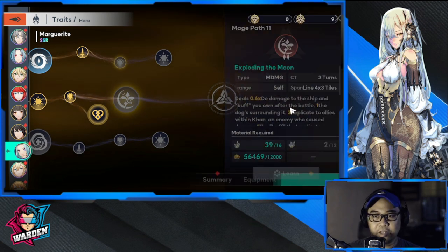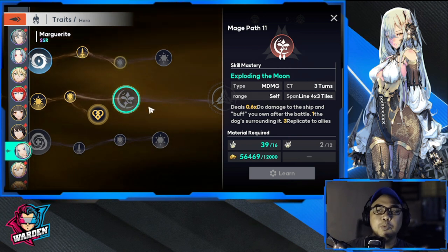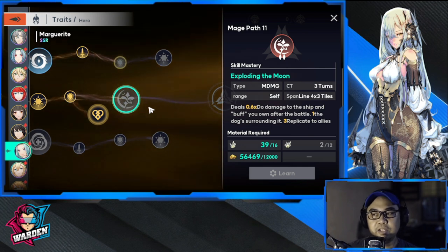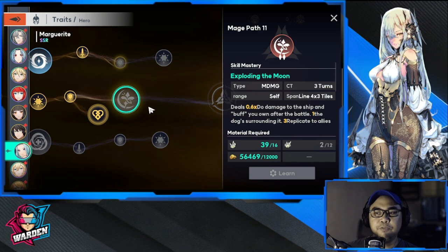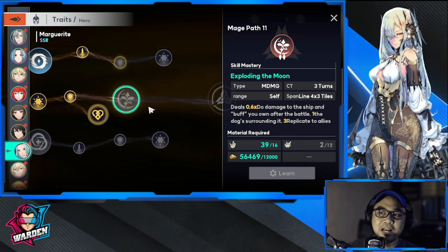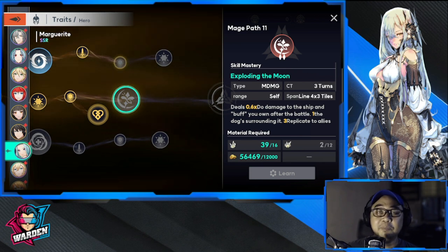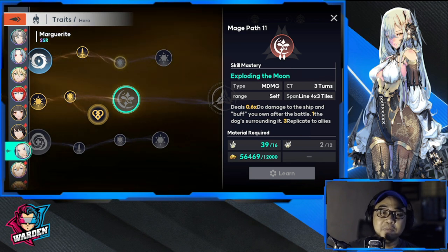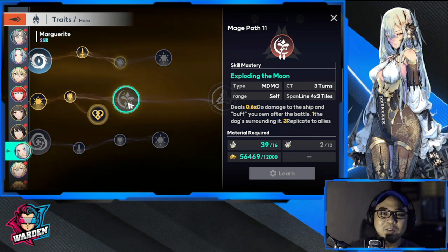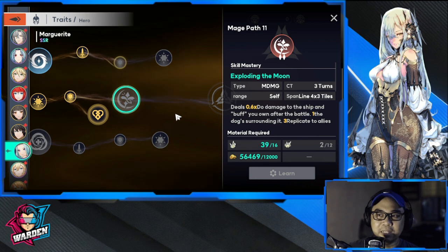Moving to her middle skill called Exploding Moon: it deals 0.5x magic attack damage to enemies in range and shares one random buff from self with allies within 3 tiles. For every enemy damaged by the skill, the number of buffs shared with allies increases — up to 5 buffs. You're going to be sharing buffs with your whole team.